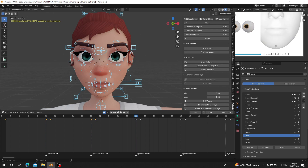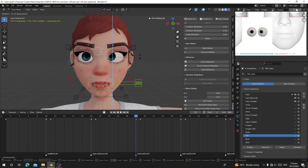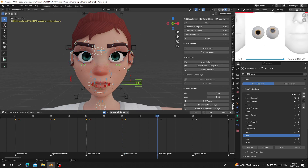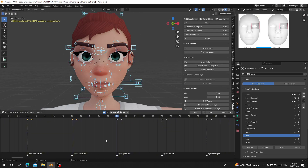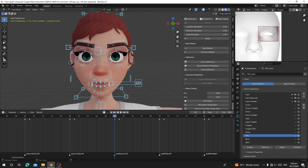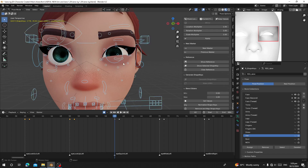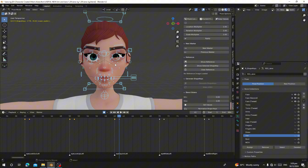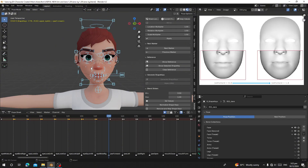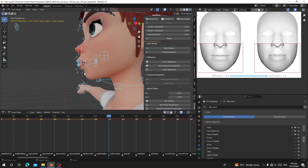On frame 30 is eye look in left. Continue following the same process — reference the image, pose the eye accordingly, and insert keys at the pose frame and the reset frame on either side. On frame 60 is eye squint left — you can see it from the reference, so make a squinted eye shape and press A to insert. For frame 150, which is jaw forward, look at the reference to see how it moves and make the jaw move forward accordingly.